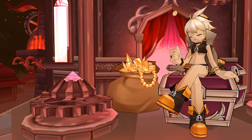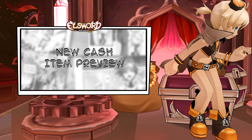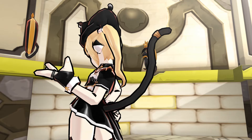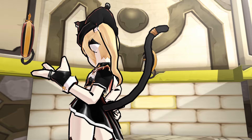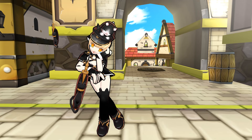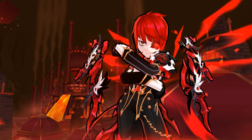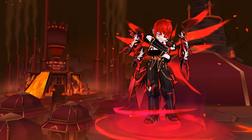No update would be complete without some hot new adorable goodies hitting the item mall. A cat accessory package will be available to complete your purr-fect cat costume — don't miss out, meow! Harness the power of fire, or at least look like you do, with the Salvatore Rosso Ice Burner Set.